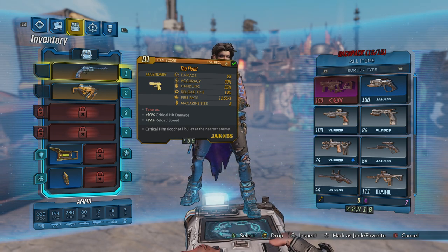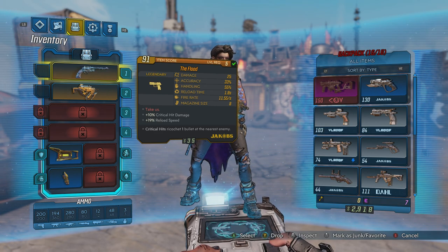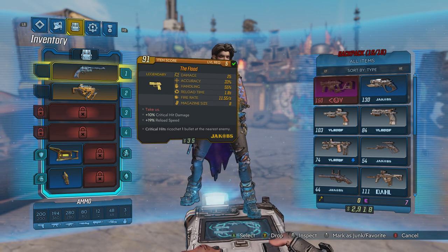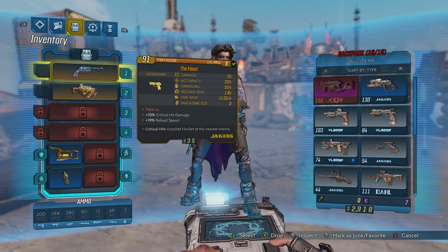The first one is the Flood — it is a Legendary Jacob's Revolver with an 8-shot magazine, and the red text just says 'Take Us.' Not sure what that reference is, I'd have to look it up. It has plus 10% critical hit damage, plus 19% reload speed, and you need that reload speed because the fire rate is amazing. This is a full-auto Jacob's Revolver, and it is really cool.